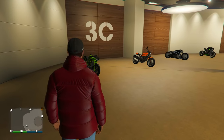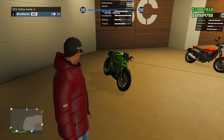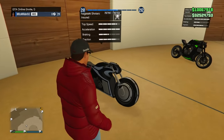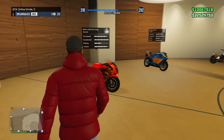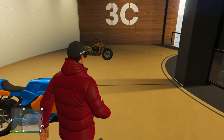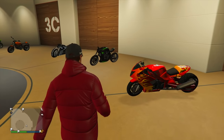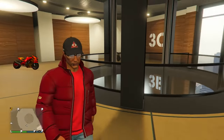Last but not least, in garage three on floor three, we've got the motorbikes. I've got the Dinka Akuma, one of my favorite racing bikes. There's also the brand new Esky from Bikers, kind of like a cafe racer. The Shotaro Tron bike from Deadline, definitely had to have one. The Shih Tzu Defiler from Bikers as well. The Hakatu Drag — one of the best bikes in the game, though a little hard to control. The Bati, another one of my favorite racing bikes. And my all-time favorite, the Western Gargoyle — I just love the way it sounds and that chain on the back tire.